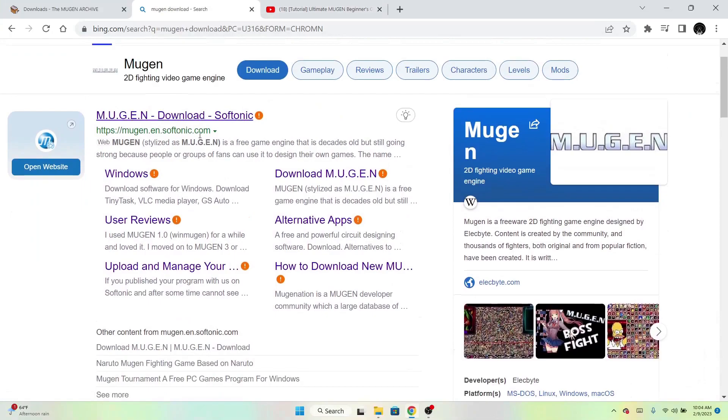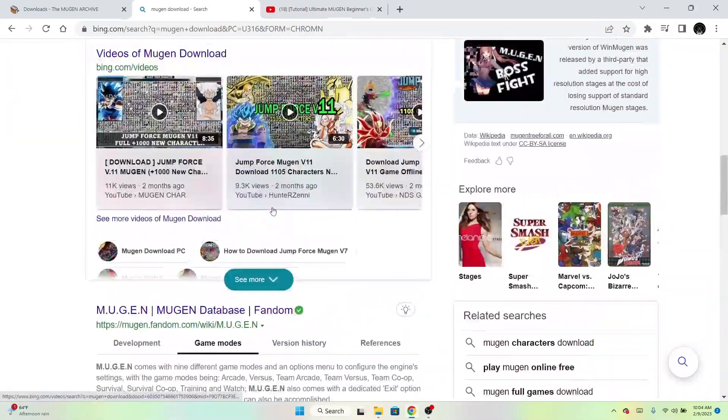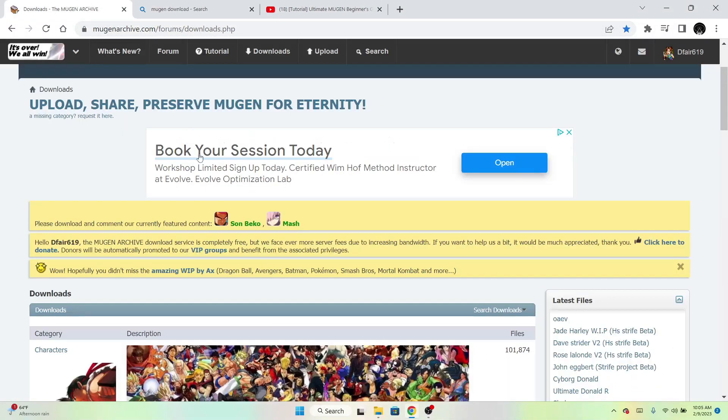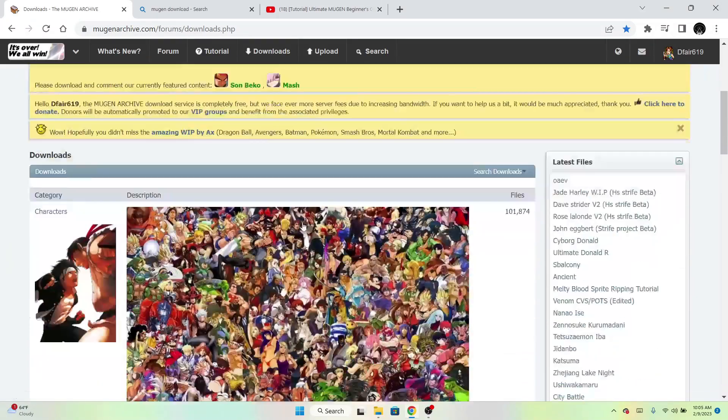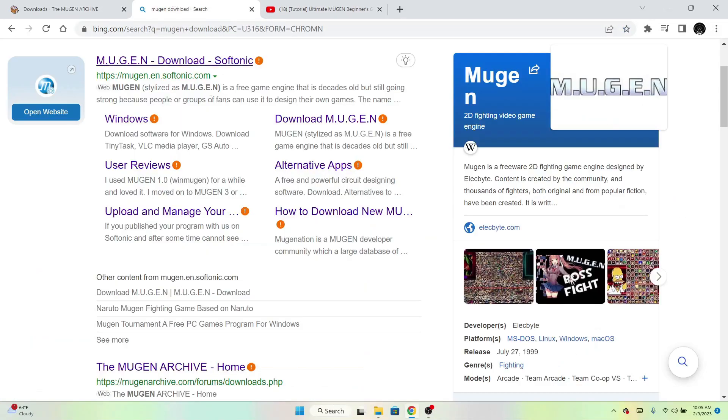As you can see, I typed in 'Mugen to download.' You can use these different options. Here is one website where you can get it all from. But you also have to be careful getting it from this website because they have restrictions on some stuff. This is the website where you'll get your characters, stages, and add-ons. For me, I just downloaded Mugen straight from Soft Tonic.